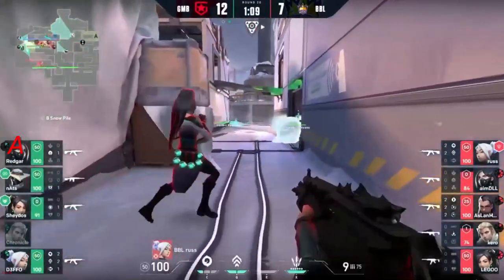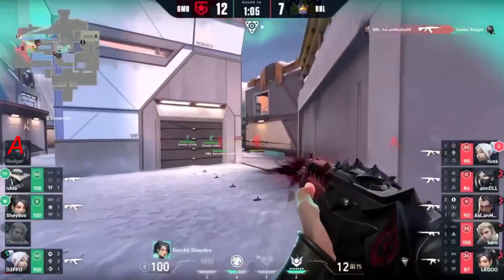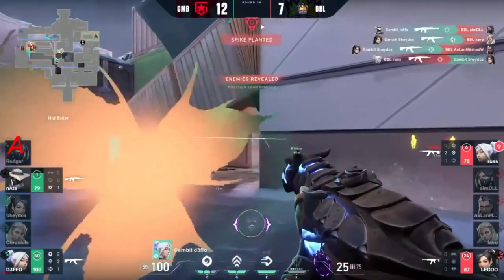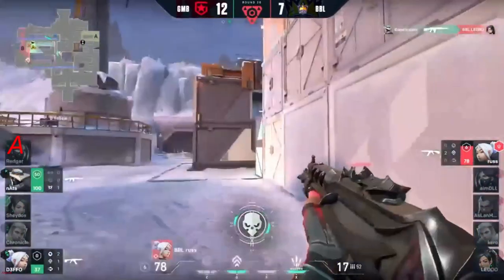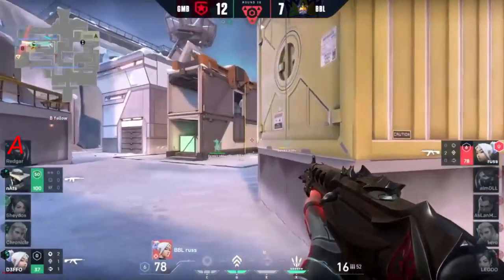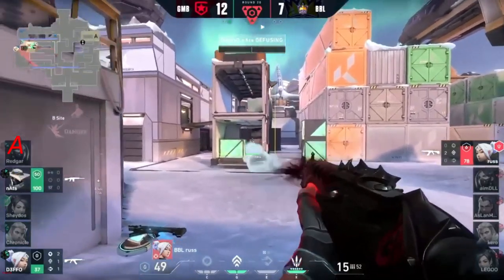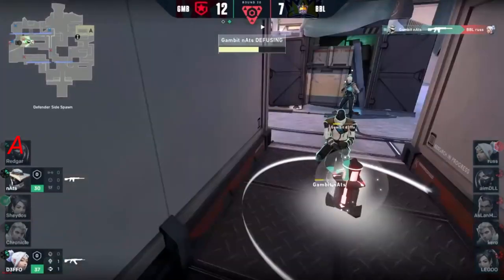And this is it — BBL, they've got the advantage, but now they've got to deal with two players, already one down. We're certainly looking a lot stronger. 16 HP, and Nats is the one that's going to finish him off — taking him from above as they look for the site. They know Russ was around the plant a moment ago. It's actually planted inside — he's swinging in and dying to it. That's it. Gambit 13 to 7.